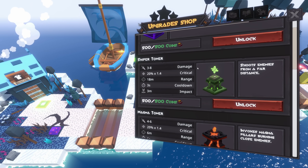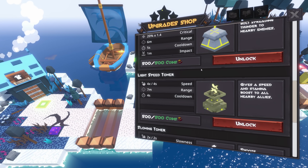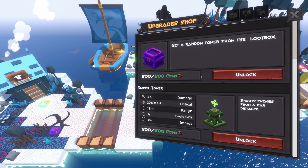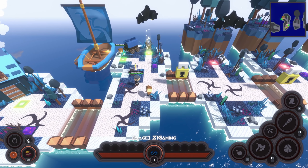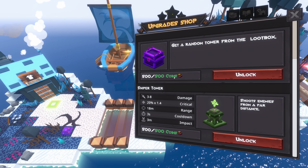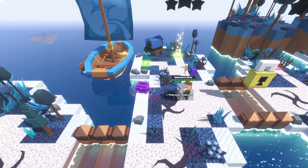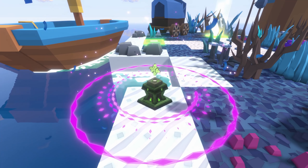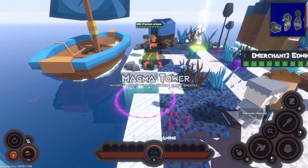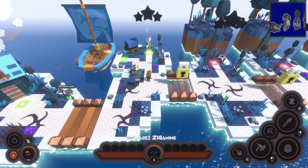There's a sniper tower, a magma tower, thunder tower, lightspeed tower, slowing guardian — there's a lot of cool towers and all I have is the most basic ones right now. You know what, I have 500 coins and I don't really care what tower we get — let's unlock a random box. Let's see what we get. Hey, we got a magma tower! 'Invokes magma pillars burning close enemies' — oh cool!